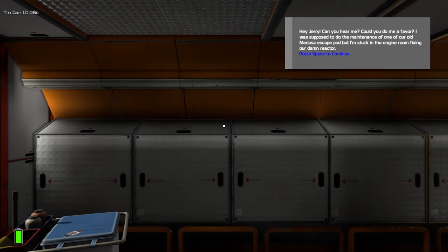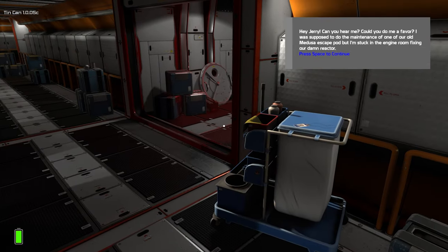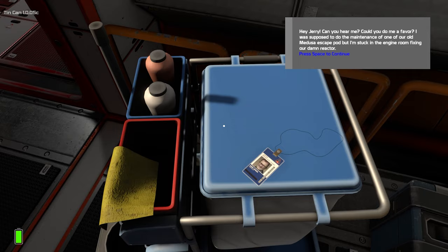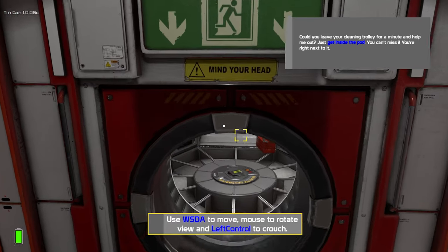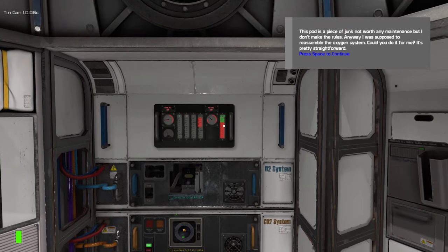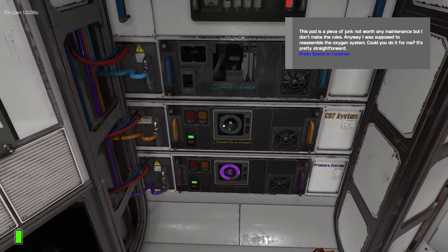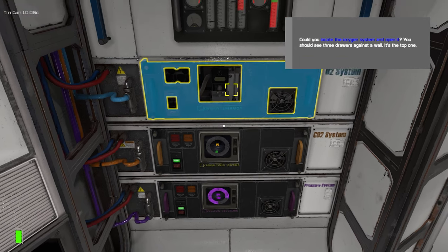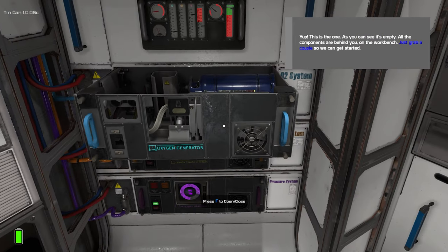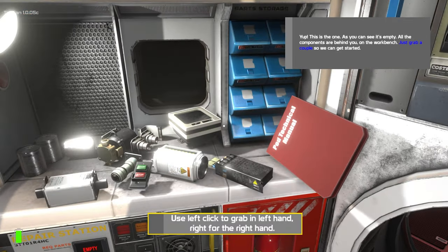Every little bit helps, I guess. Hey Jerry, can you hear me? Could you do me a favor? I was supposed to do the maintenance of one of our old Medusa escape pods, but I'm stuck in the engine room fixing our damn reactor. Could you leave your cleaning trolley for a minute and help me out? Just get inside the pod. This pod is a piece of junk not worth any maintenance, but I don't make the rules. Anyway, I was supposed to reassemble the oxygen system — could you do it for me? It's pretty straightforward. Could you locate the oxygen system and open it?